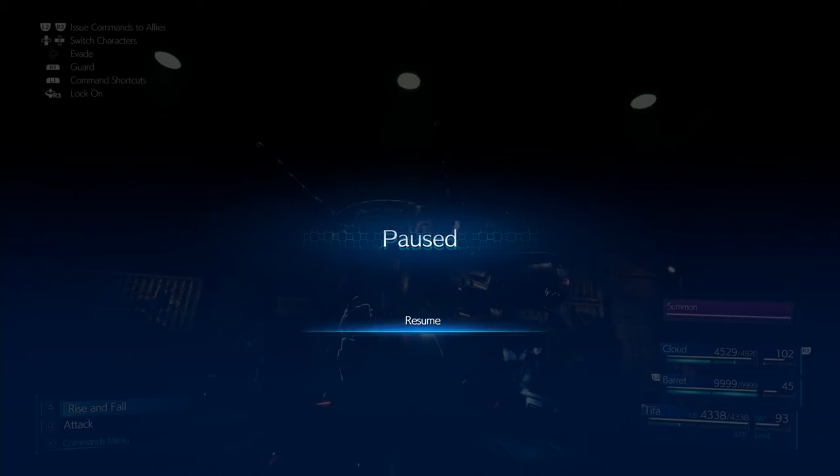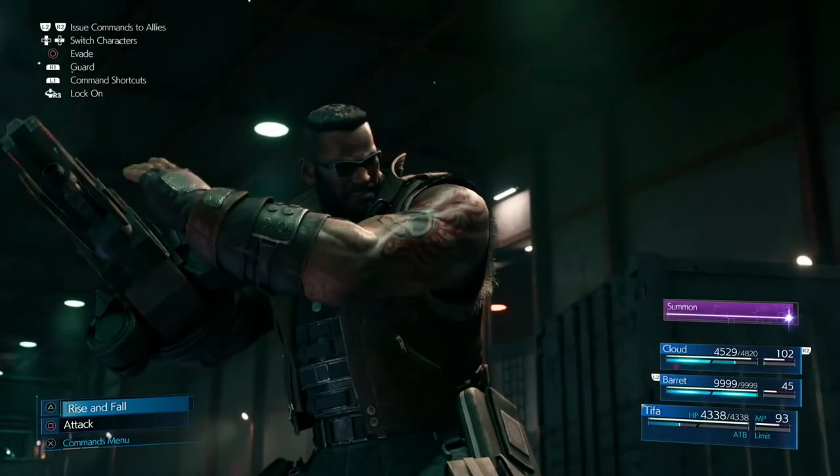Normally after Barrett's Thundaga, you shoot over to the boss with Tifa, press Triangle to build her ATB, use Unbridled Strength twice in a row — this also gives your teammates some ATB. Then switch to Barrett and have him use Overcharge. Switch back to Tifa and keep using Square, because you don't want to waste her Triangle moves. Keep using Square until the boss enters its last stage. The last phase triggers when his health drops just below the 'B' in 'Crab Warden'.